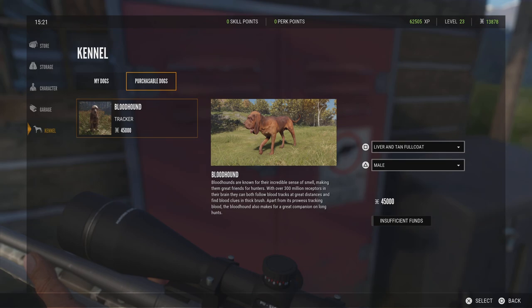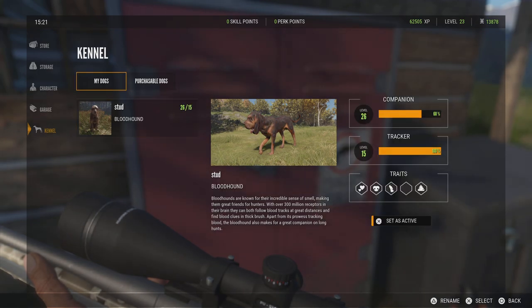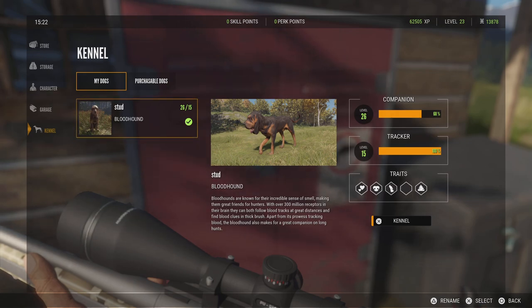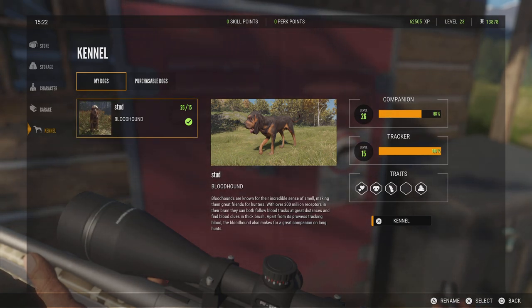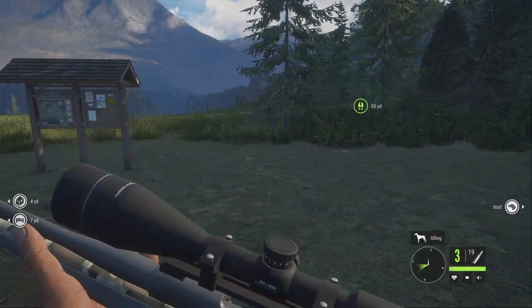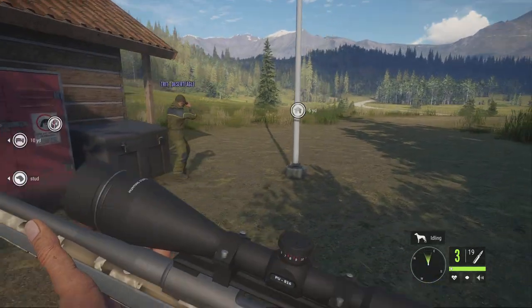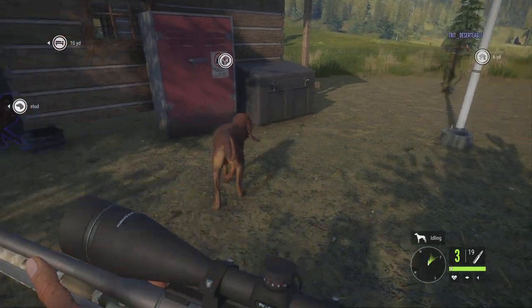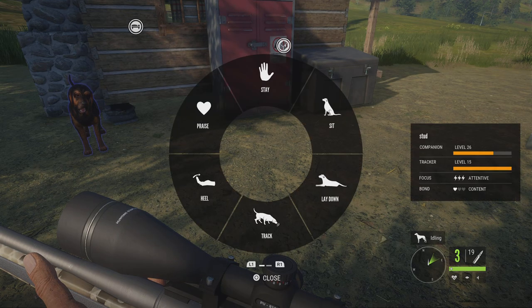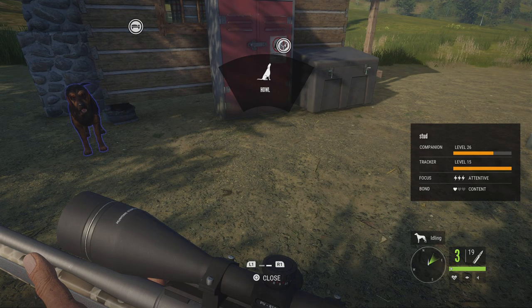You access 'My Dogs' right here and set it as active. The levels indicate how good the dog performs — a higher companion level means he'll have more traits, and a higher tracker level means he's a better tracker and will be more attentive and alert to tracks and blood.